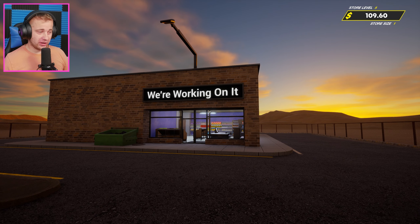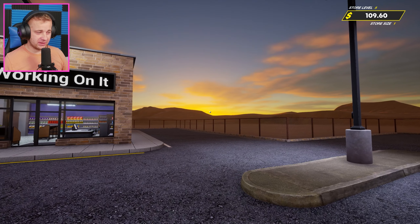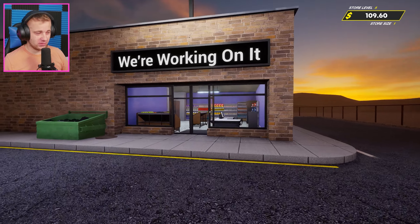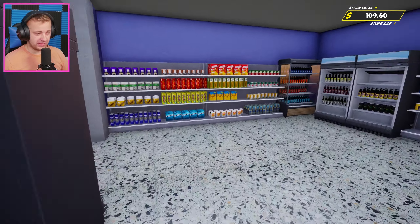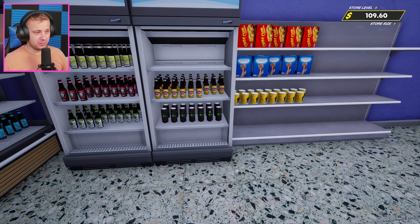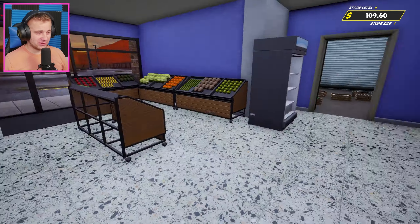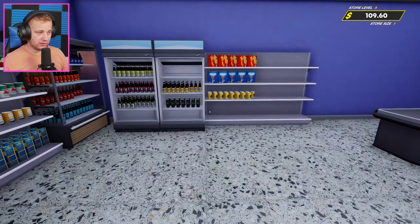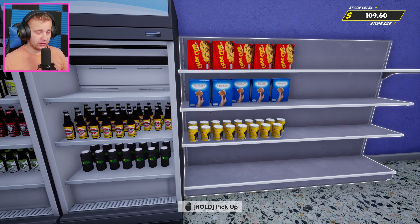Well, well, well, here we are on another beautiful night. Sun just set behind the hills there at Behind We're Working On It Industries Grocery Store — a place where we sell groceries, take customers' money, and make huge profits. But we are back, guys! What's going on? We are back in Grocery Store Sim, back here with another episode, going to continue on where we left off in the last episode.